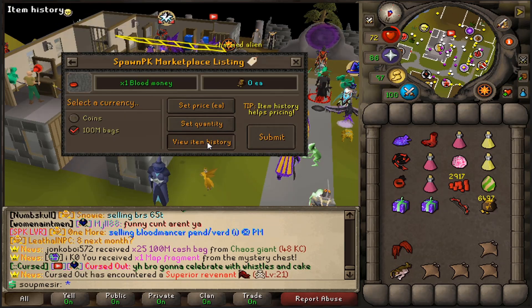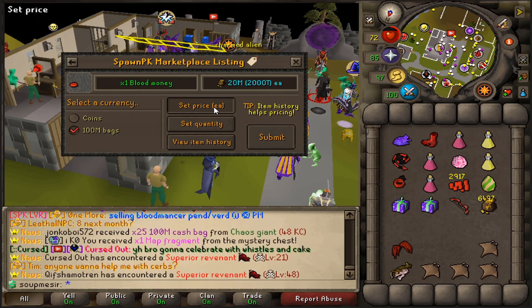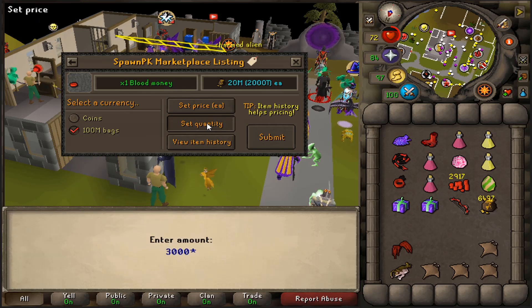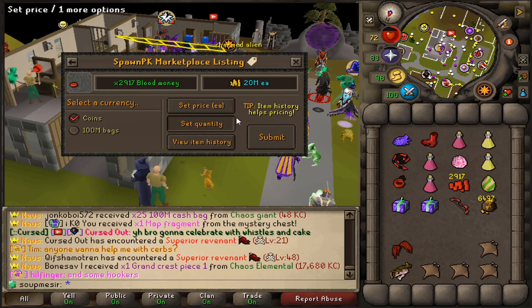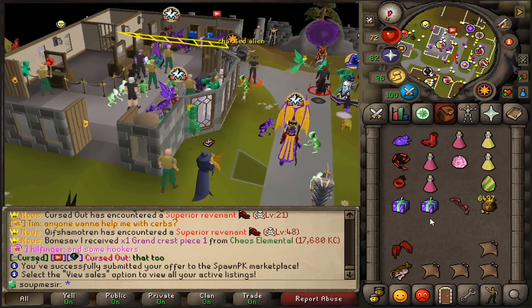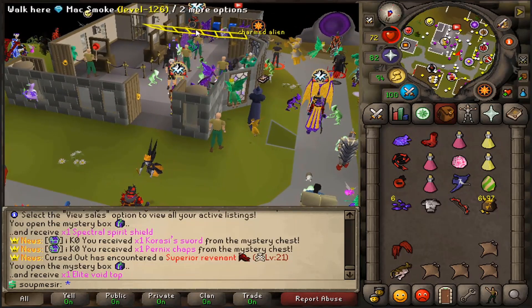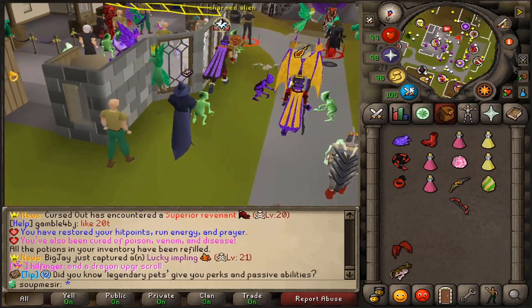Last kill for blood money, let's go home and show you guys the bank. Definitely wasn't the craziest AFK time - we got two of the donator boxes and about 3,000 blood money, nothing too amazing. We'll sell off the blood money for 20 milli each - 3,000 at 20 milli each, all blood money sold off. Let's open these donator boxes - elite void top, alright alright.